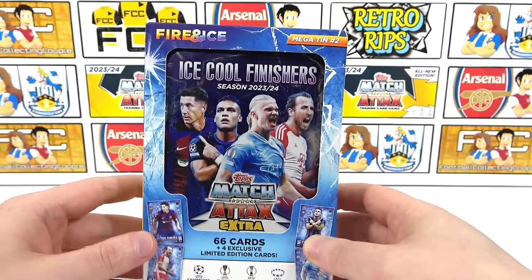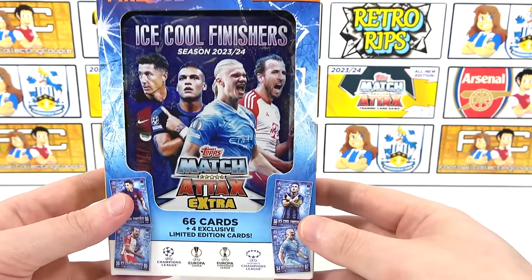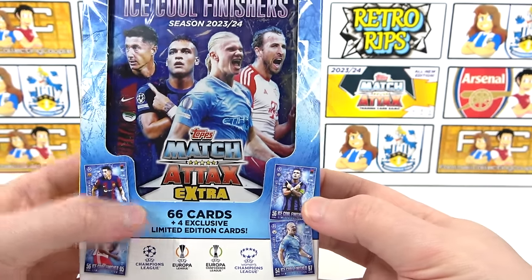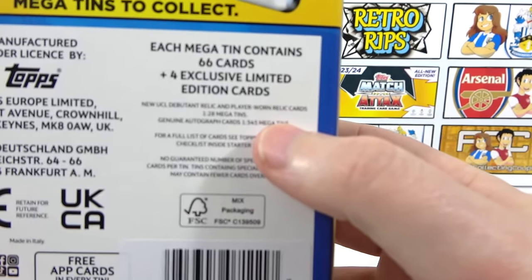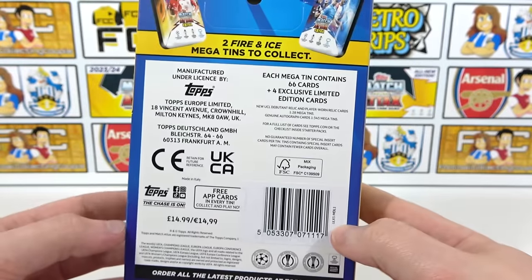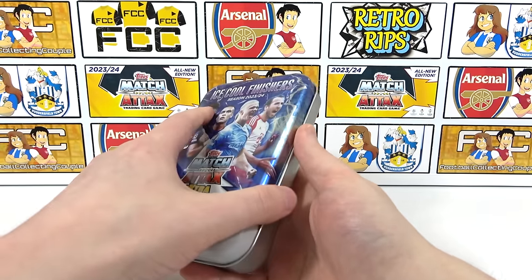Moving straight on to the final product — the Mega Tin. Just like the Booster Tins, for this collection there are two Mega Tins, both Fire and Ice themed. This one is Mega Tin number 2 — the Ice Cool Finishers. The other one is the Red Hot Heroes. We believe this is the better of the two because the selection of limited editions is much better. We have opened them already — check that video out in the iCard. In this tin we get 66 cards as well as four exclusive limited editions. We can also find not only Debut Relics but Player Worn Relics as well — one in 28 Mega Tins. Autographs are one in 345 Mega Tins. Mega Tins are £14.99 each. There are two to collect.